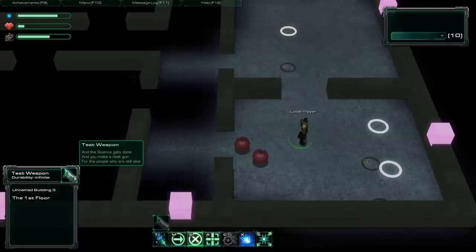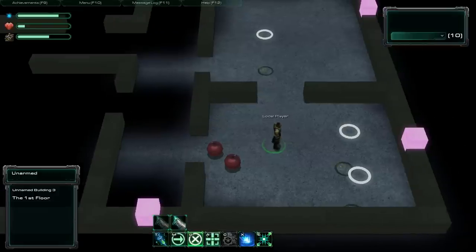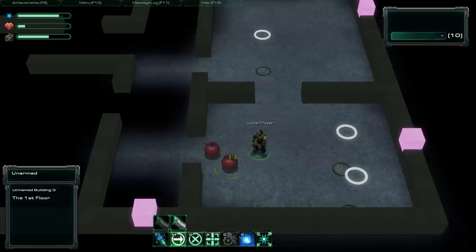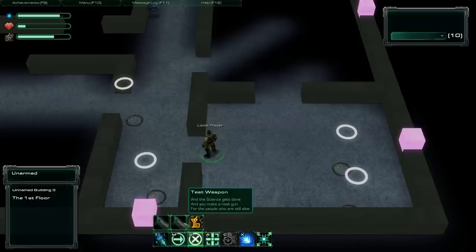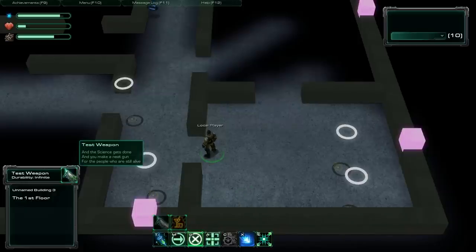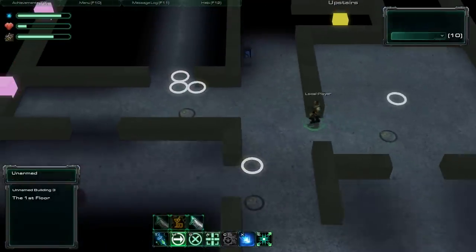Weapons can be equipped by using the use items button, just like items can be used by pressing E or double clicking on them. Weapons can be equipped and removed from the equipment display back to the inventory.